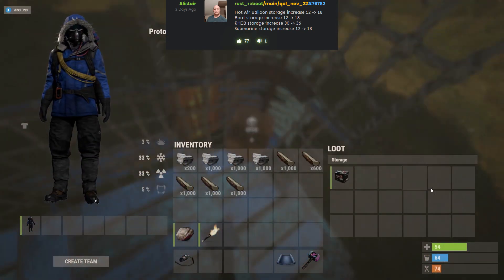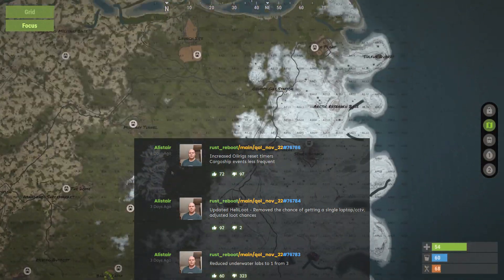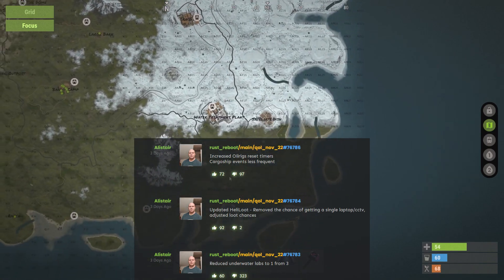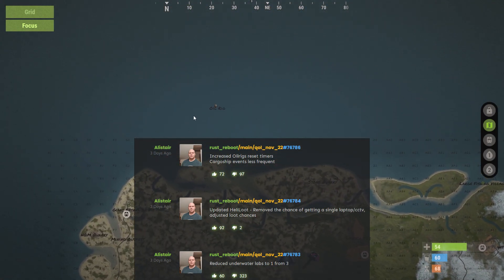They are increasing storage space for boats, submarines, and hot air balloons. This next one is a very significant change — they're limiting underwater labs to only one location per map. As you can see, this is a very big map but it only has one underwater lab.